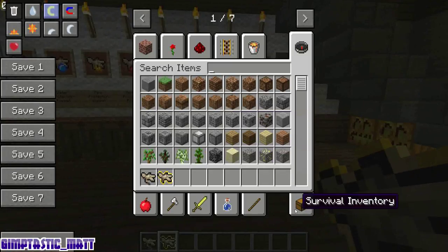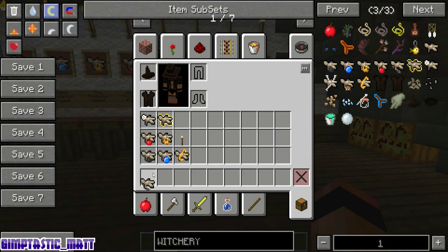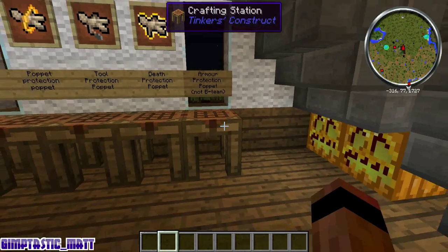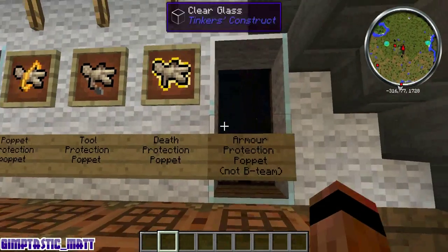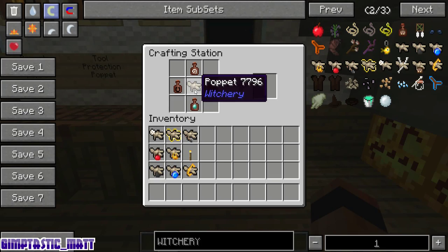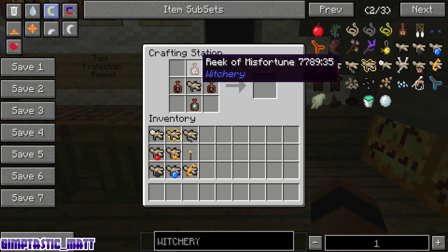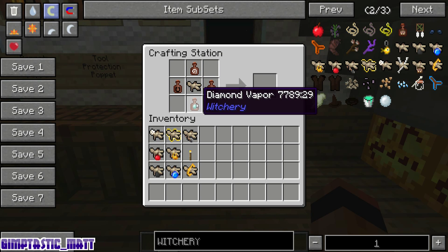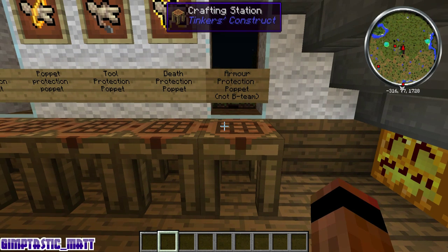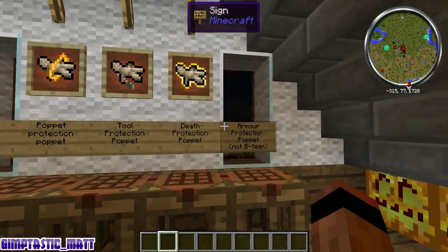So there you go guys, those are the poppets from the B team. There was another one on the website but not in this game: the armor protection poppet. That's the basic poppet in the middle, wreak of misfortune on top, diamond vapour on the bottom, and drop of luck on either side. That will protect any armor you're wearing, give it a little bit of a repair, and then the poppet is destroyed. That must be version 0.5.1 but it's not on the B team.